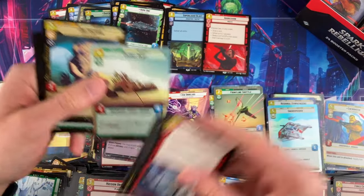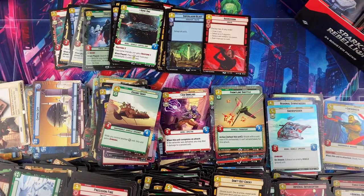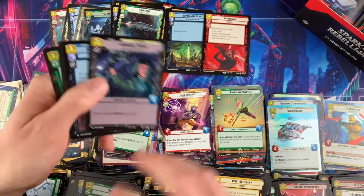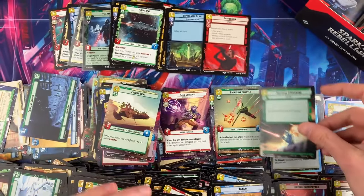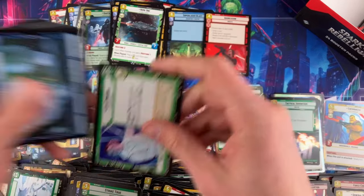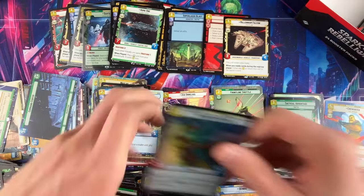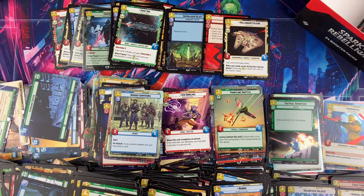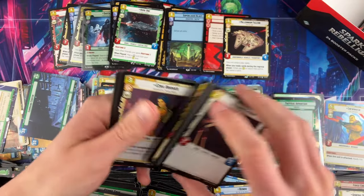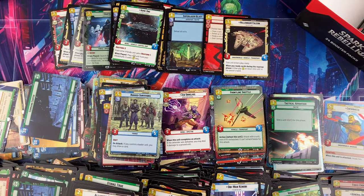Around 14 packs left and I'm starting to feel like yeah, we're not getting a showcase. Tactical Advantage. A showcase would just pop this up to perfect. Millennium Falcon — another duplicate. Looks like Luke and Boba are sneaking away. I can't remember if there are any other legendaries we haven't hit yet — sometimes you get 12 to 14 of them in a case.